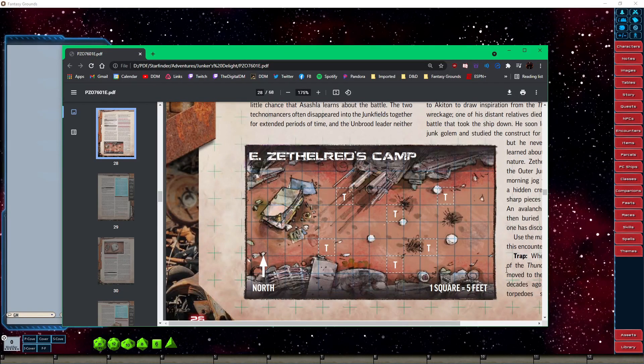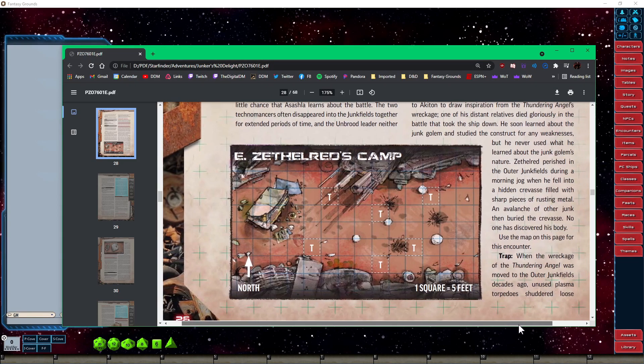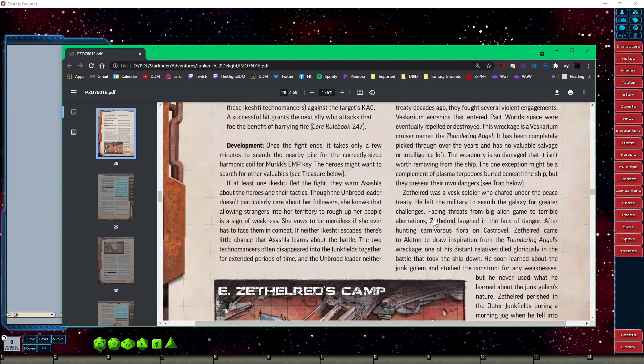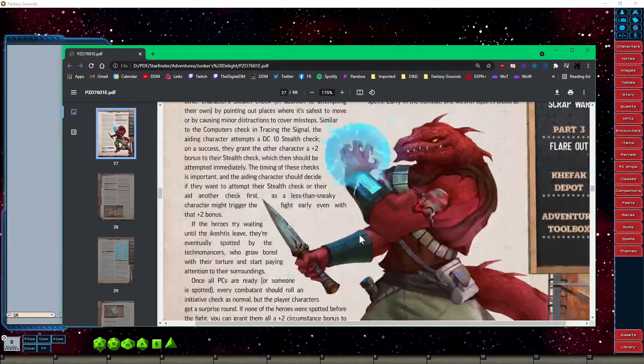This is what I do. I don't use any kind of parse programs, no scrapers, nothing like that. I do it the good old-fashioned way and copy-paste. I cut and trim images out, resize them, etc. I like to have a good time with that.